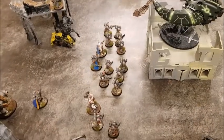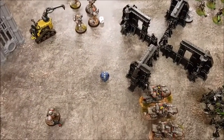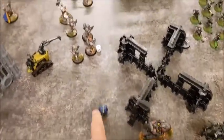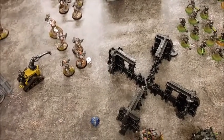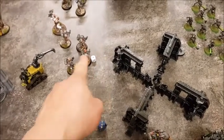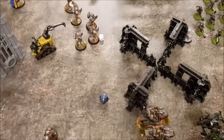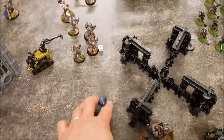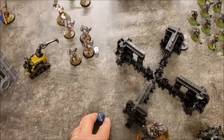A small correction: I misread the rule but actually did it right. The first roll was d6 for mortal wounds and I rolled three, so three wounds were taken off. If I'd rolled under a six it would have been d3 mortal wounds — so only two. I did do it right, but almost confused myself.